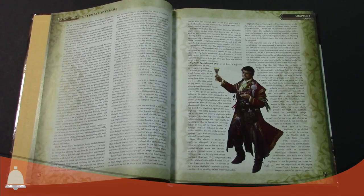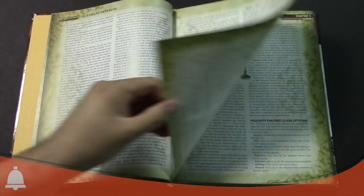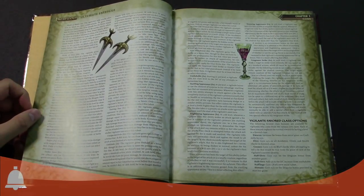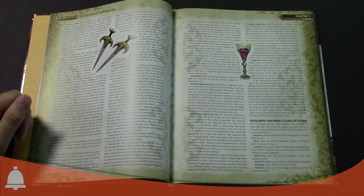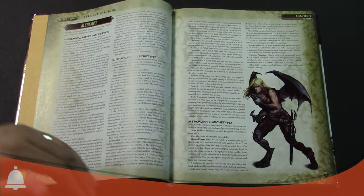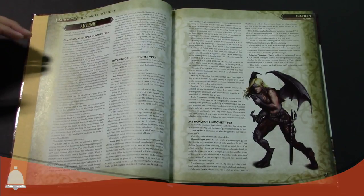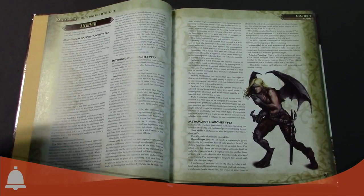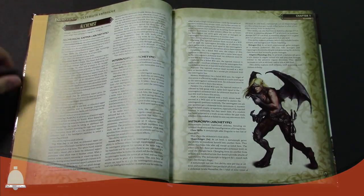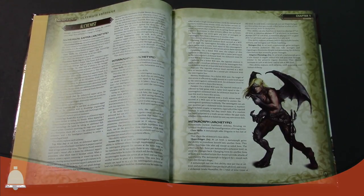That's kind of the duality of this book in particular — there's always the subtext of what's going on. So again, if you really like the role-play aspect, this book's got a lot of that covered for you. They've got a lot of cool ideas of the man behind the mask for a lot of the classes. So we're going to keep flipping through.